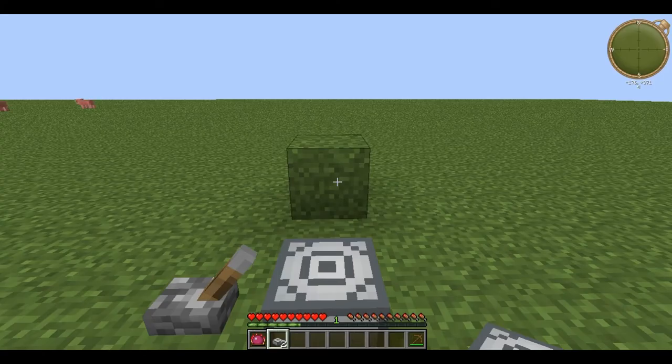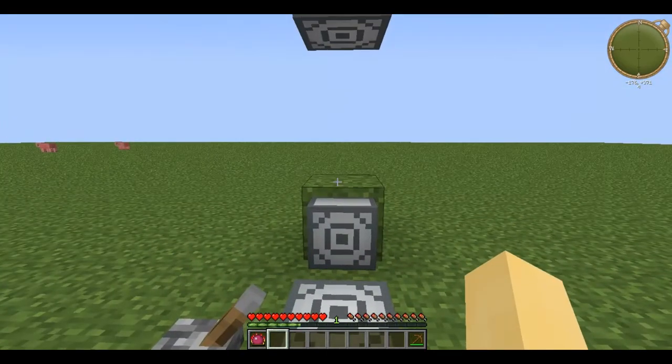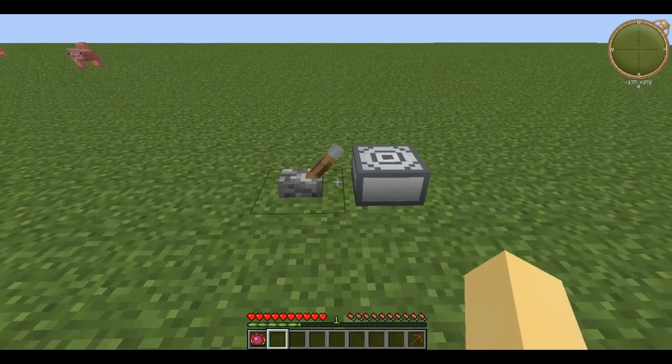Note also that Howler Alarms can be placed on the sides and undersides of blocks. The Howler Alarm emits a loud sound when supplied with a redstone signal and will continue to emit the sound until the signal has stopped.